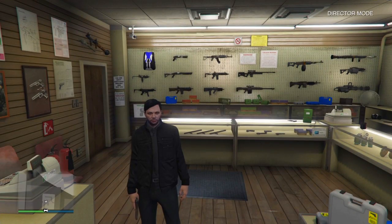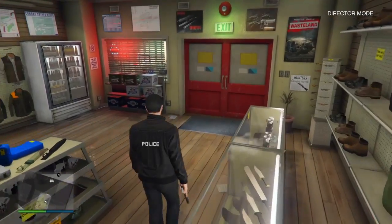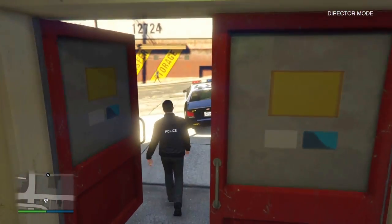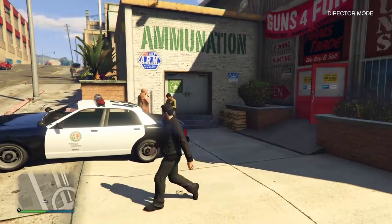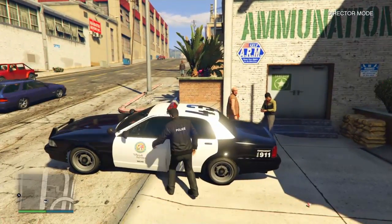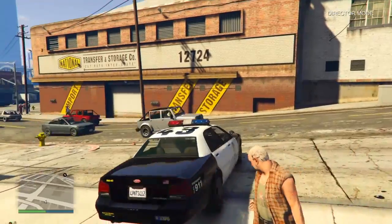Hello everybody, OfficeEye here, and back with another Grand Theft Auto 5 video — online as well. Happy New Year's everybody, hopefully everybody's having a fantastic time. In today's video I'm going to be showing you guys not a very practical glitch, or trick I guess you could call it. Basically I'm going to show you guys how to go Code 2 in GTA 5.